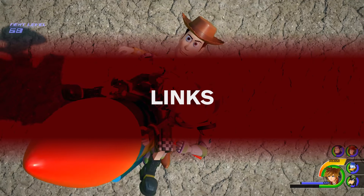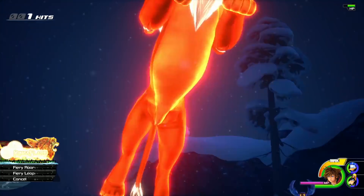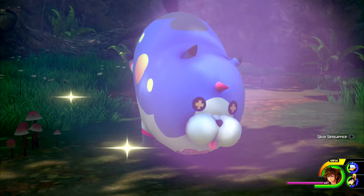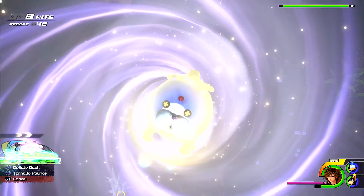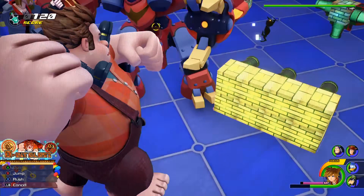Like previous Kingdom Hearts games, you can summon other characters known as Links to fight by your side. The Lion King's Simba can burn enemies by scorching the battlefield with fire; Ariel from The Little Mermaid can damage enemies with waves of water; Meow Wow, the cat-slash-dog hybrid from Kingdom Hearts 3D Dream Drop Distance, bounces around the battlefield to crush opponents; and Wreck-It Ralph is good at breaking things.